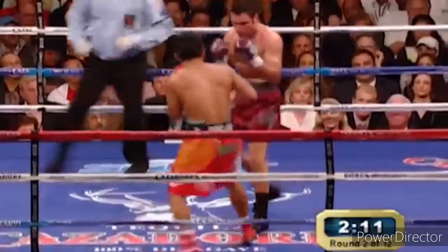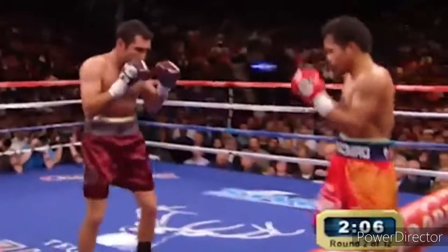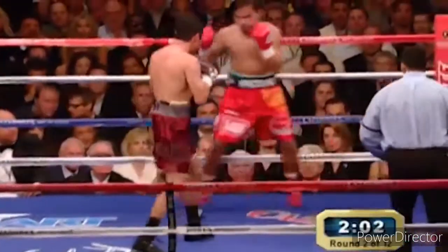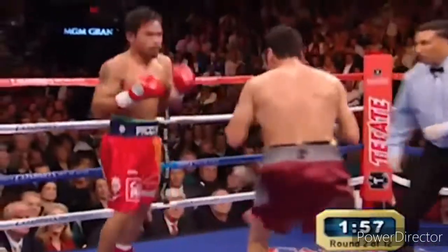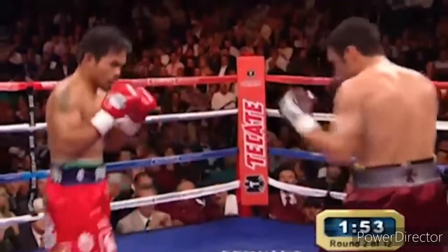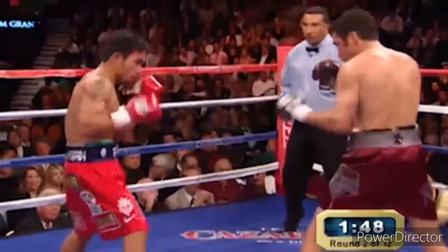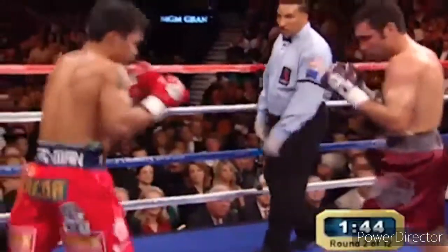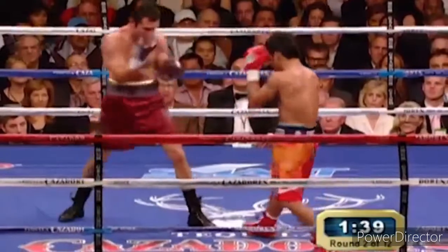Watch when De La Hoya moves to his left to cut off the ring — that is when Pacquiao charges him, and he will not let the ring be cut off. When Oscar moves to his left, watch and see if Pacquiao then decides that's the time to charge. A minute gone in the second round. So far Manny Pacquiao looks like he's outboxing Oscar De La Hoya. Oscar missing with the jab, jab, jab — that stiff left-handed jab ticketed for the head of Manny.